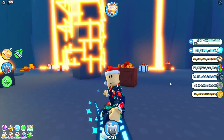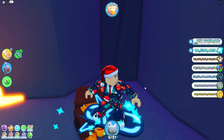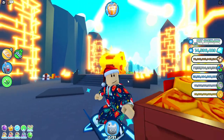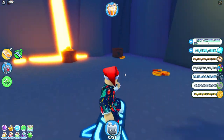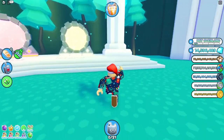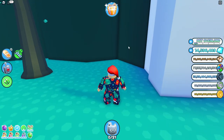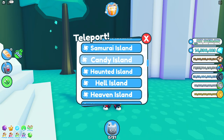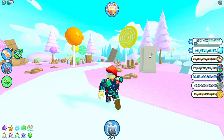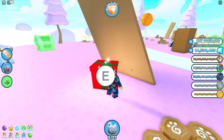The fifth present is at the fantasy portals - as soon as you get to the portals, turn right and it's in this little corner area. The sixth is at candy island, hidden right behind this chocolate bar - this one's kind of hidden. The seventh is at hell island in the fantasy worlds, hidden behind this rock.